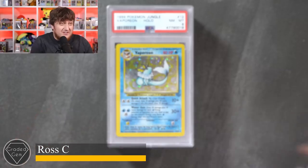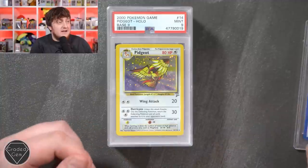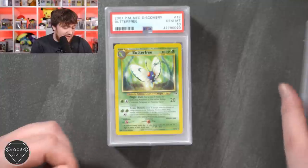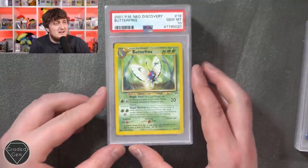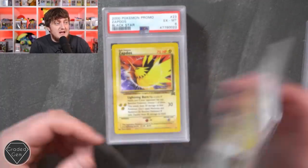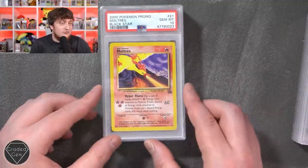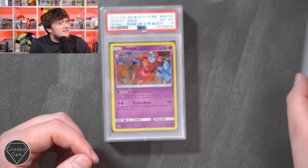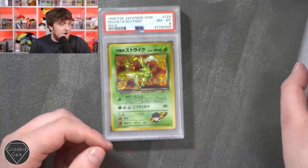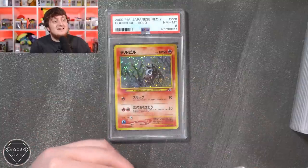Vaporeon near mint 8. A Pidgeot from Base Set 2 - just a beautiful holo foil pattern - mint 9. Then a gem mint 10 Butterfree Unlimited - can't be a very big pop on this one, congratulations. Blaine with the near mint 8, Zapdos Black Star excellent mint 6, but a gem mint 10 on the Moltres - that's what we want to see. Deoxys promo Team Up free pack blister near mint 8 on the Rocket Cipher, then Chansey with a mint 9. Your last card is a near mint 8 Houndour - either way, hopefully you're happy with those results.